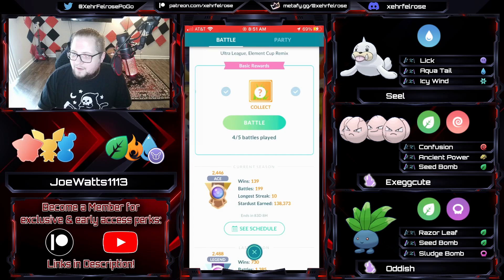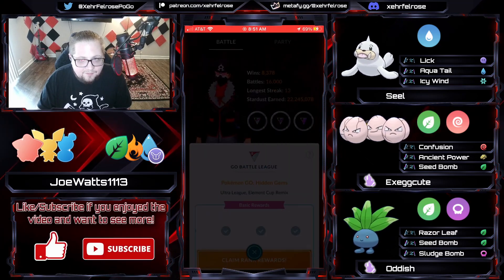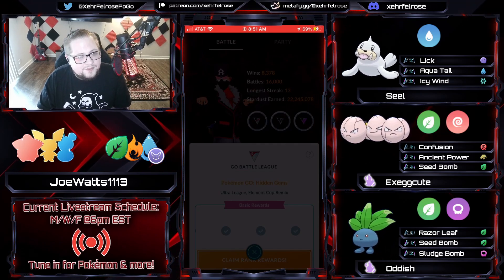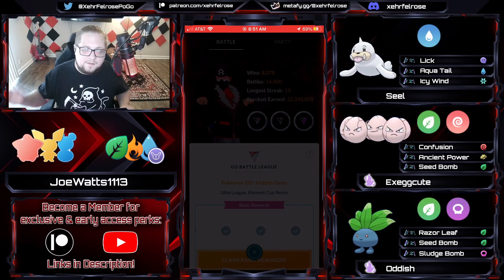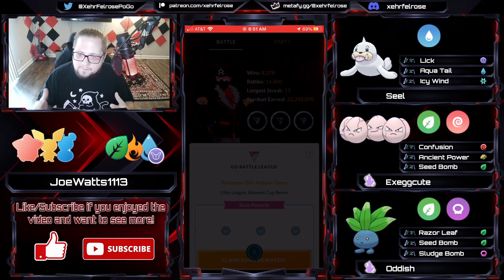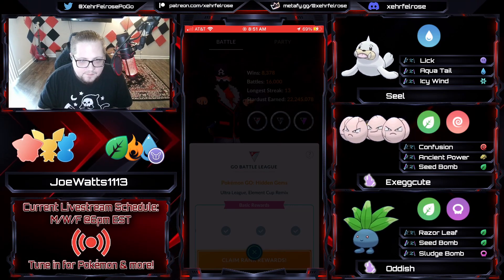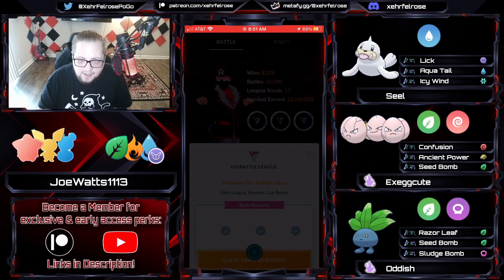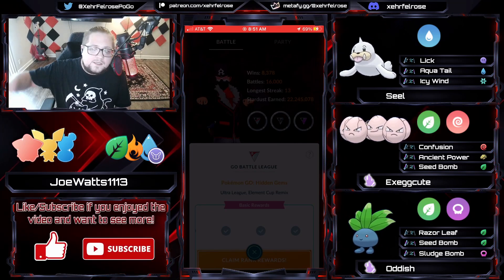Sometimes I wish I had the mental capacity to go through these Little Cups, but I just don't have the willpower to invest my dust in it — I also don't have most of the things I'd need to put the Stardust into. But thank you very much, Joe Watts, for sending in these battles — awesome dude, fellow Rock Paper Slark member. Really appreciate the battles — some amazing Little Element Cup Remix battles. Trainers, if you would like to submit some battles to the channel for shoutcast, there's a link in the description and the pinned comment. Thank you all so much for watching, and we're going to catch you all in the next one. Bye-bye.